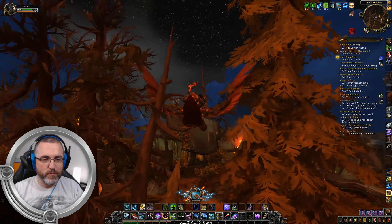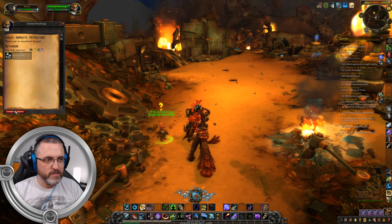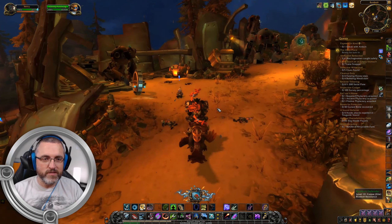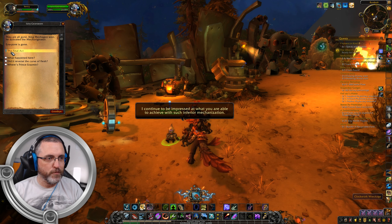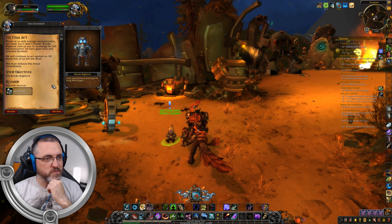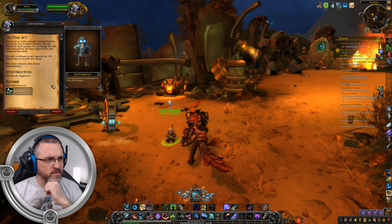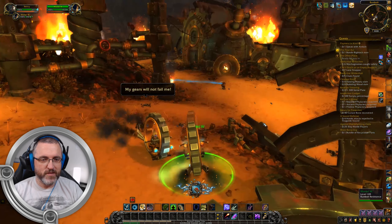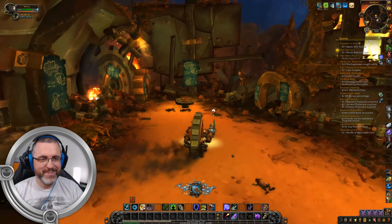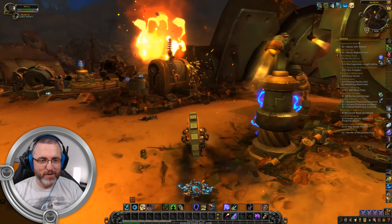It may appear we're done but we're not quite done - another quest should pop up the moment I cash this in. The NPC says: 'Wondo Big Block sold us out - in exchange for full mechanization he built giant robots and attacked Rustbolt. Those of us with enough mechanization survived but it didn't matter. We must remove this threat immediately. Build it, test it, deploy it.' So this is another mech you're supposed to get - so cool. I don't know how you get it, but I would like to get this mech or this mount. I'm stuck on dragon mechs now - that'd be so cool. They've never done dragon mechs.